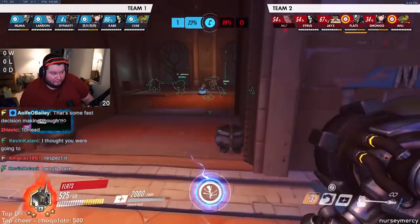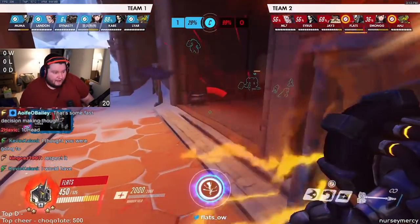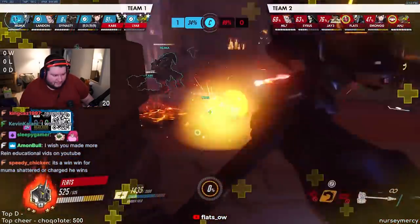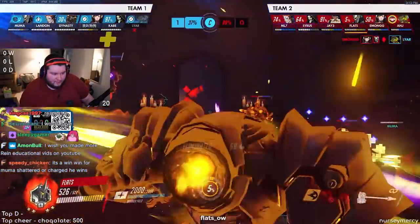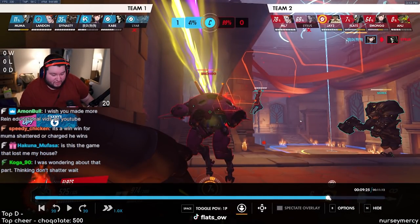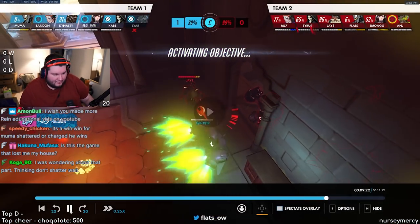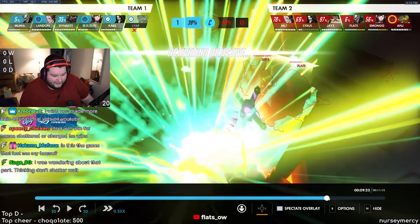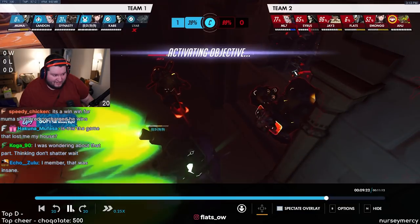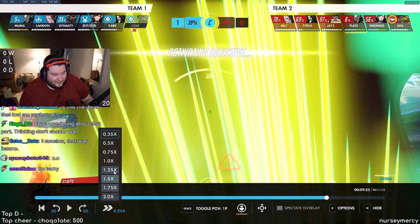They swap to Doomfist because they want to play more aggressive — we recognize that. We're trying to make an adjustment to go right. I think we made the call that they didn't have shatter yet, so I played ultra-aggressive for shatter. Look at how close Jay was to dying — the little hairs on his balls were still in that bomb. They could not have been any closer.